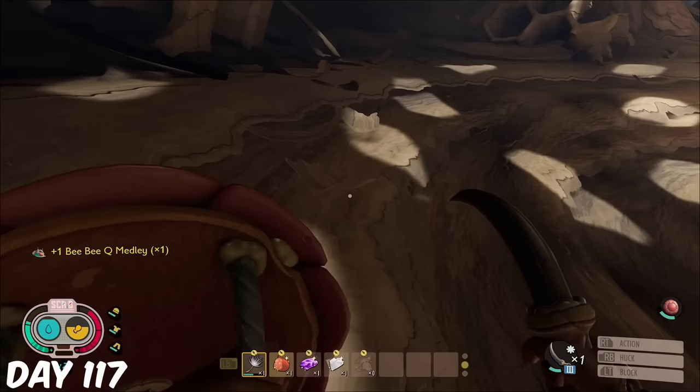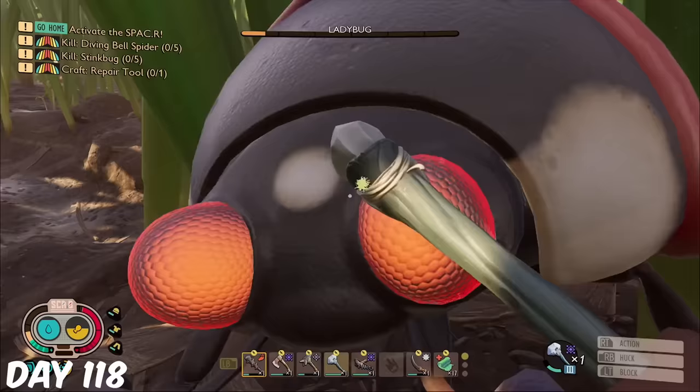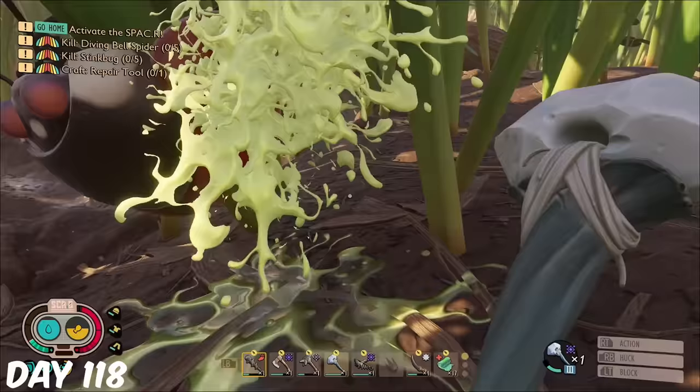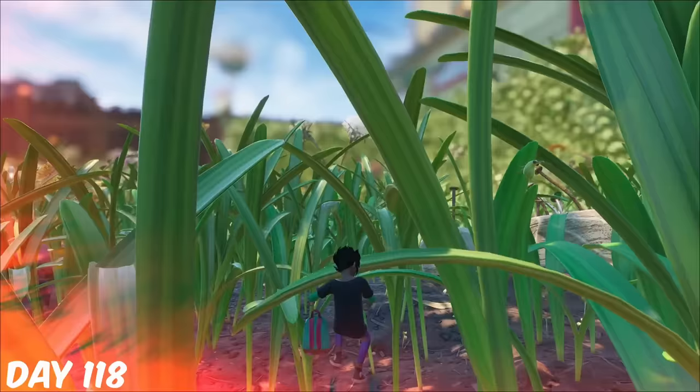On my way out of the composter, I was jumped by some ticks. It was dark so I couldn't see anything, and one jumped right in my face, killing me. After gathering my stuff, I took out a ladybug and got yet another gold card. While fighting an orb weaver, I was killed by the grass. Does this really count as a death?